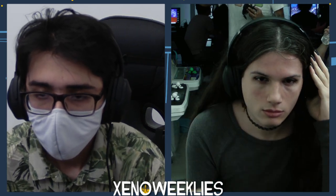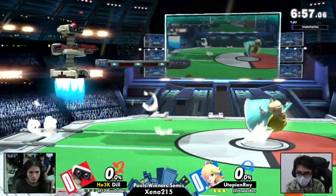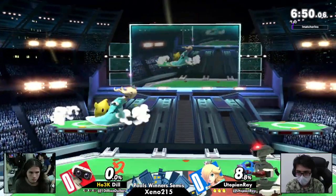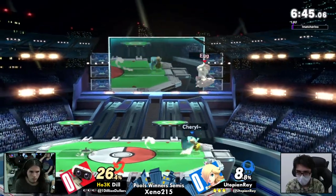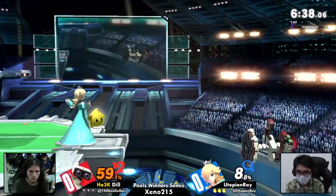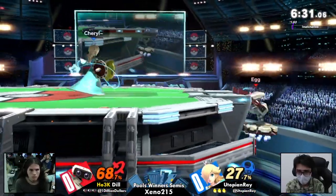Here we are — Rosalina with Utopian Ray and Rob for Dill at PS2. Something I'm expecting to see so much in this matchup is the gravitational pull from Rosalina, going to be able to take care of Rob's baby — the gyro. Utopian Ray has been using Rob not quite often, so he probably knows how to go against Rob, especially with the gravitational pull.